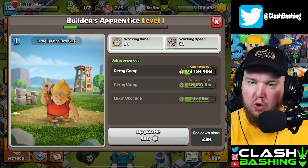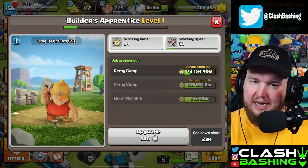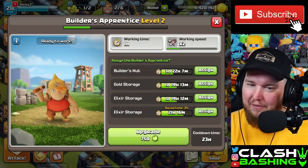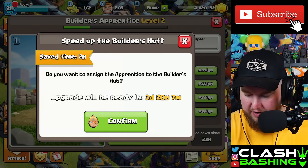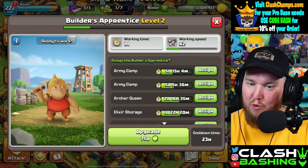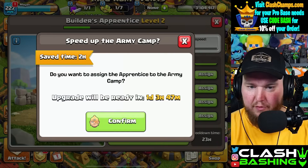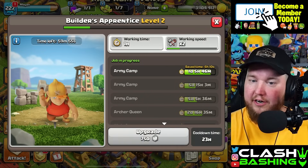On TH13 we do have a couple builders available. I wouldn't mind knocking some time off this army camp, so we'll throw the apprentice builder on there. On TH14 we already used the apprentice builder on that elixir storage, so I think we'll throw it onto the builder's hut. Finally on TH15 we still have everything working — I'd like to get that army camp done a couple hours earlier since it ends pretty late.